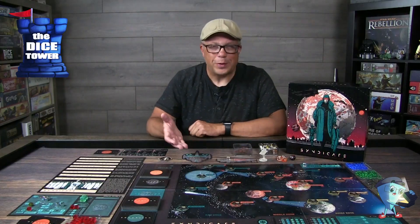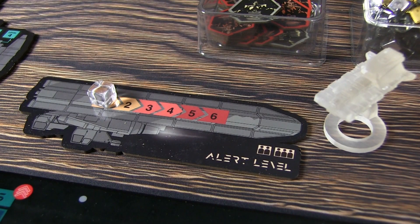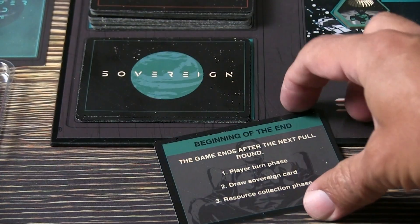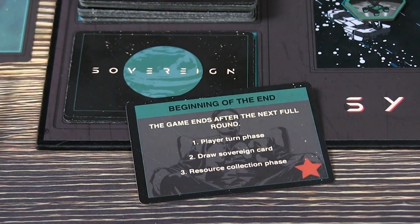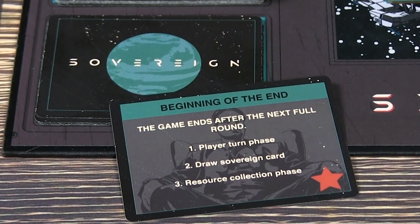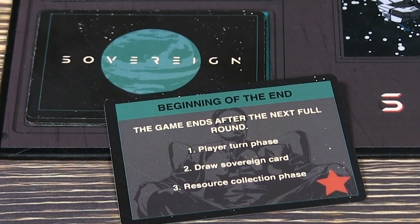You'll also set up the alert level and the Sovereign ship, as you may draw attention to yourselves as you become more and more powerful as a crime syndicate. You'll set up the round tracker as well as a series of cards. The Sovereign cards require a bit of setup — you have the Beginning of the End card, which triggers the end of the game, and this deck will have eight cards in it as you move through the rounds.